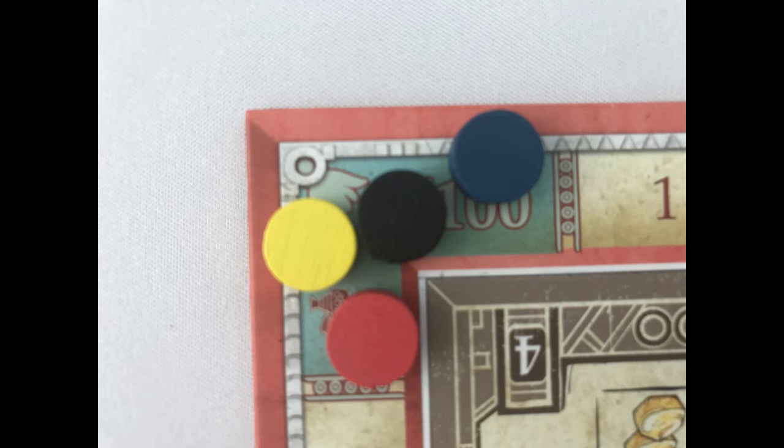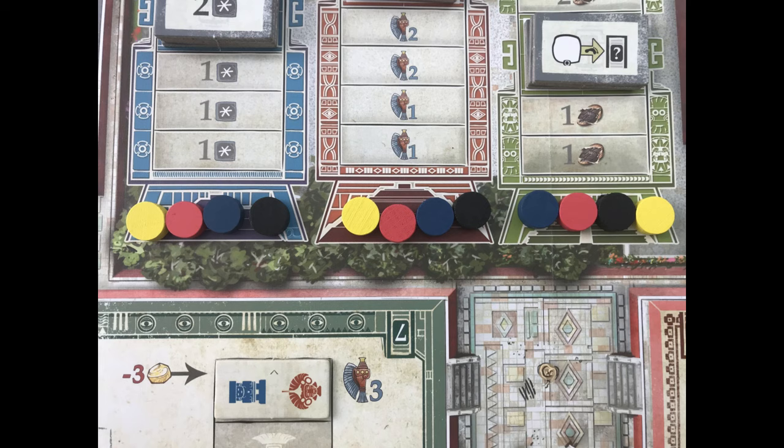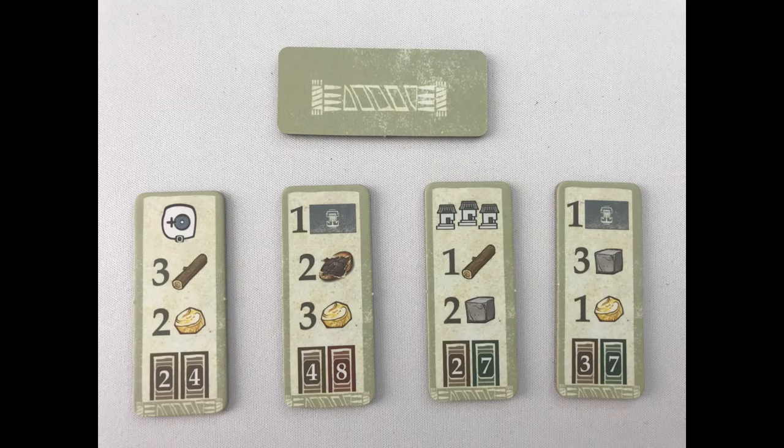Players put a disc on 0 on the pyramid track as well as the scoring track. Put one on the bottom of the avenue of the dead and one on the bottom of each temple track. This will leave the player with six tokens to use during the game.